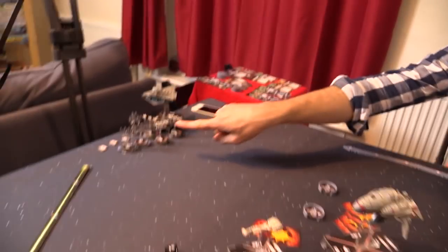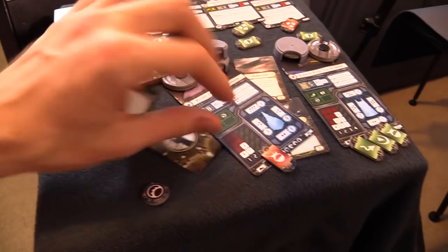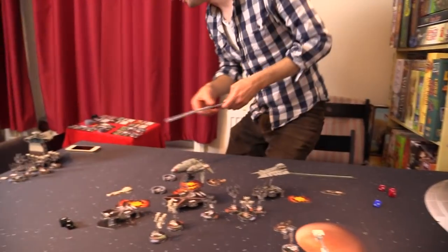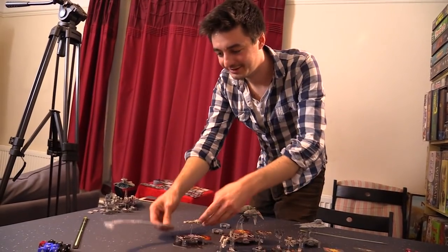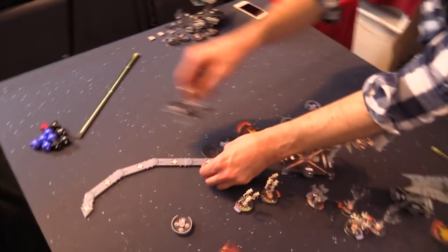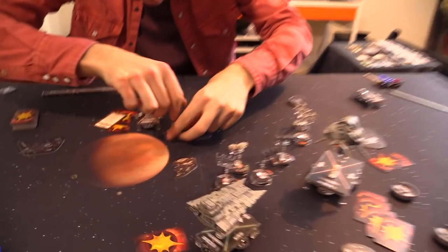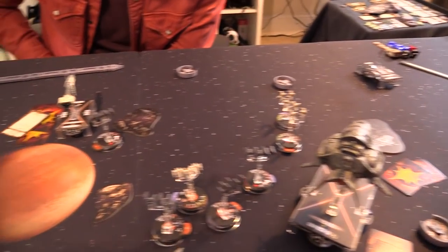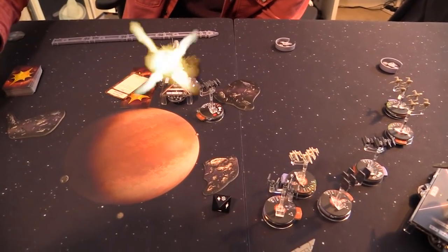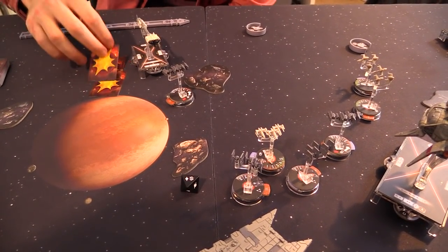Oh yes! Oh Jesus Christ! The Star Destroyer is destroyed. We'll flip all the damage tokens. My Corvette has to continue moving at a ludicrous speed four — let's see if I can spin all the way around. I've realized that this bomber which flew past can do one damage: it gets one die, and on a hit or crit — three out of four chances — it takes out the Nebulon. Pretty exciting. The Nebulon is at one hit point.